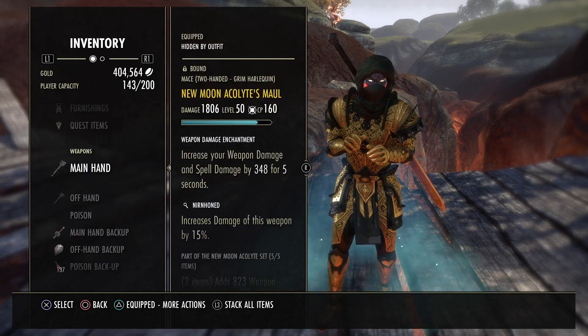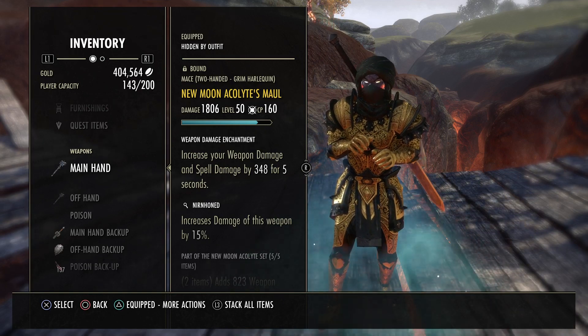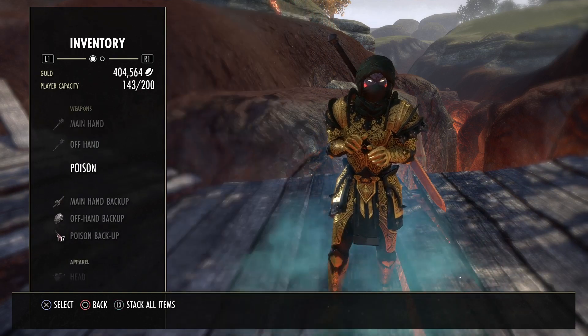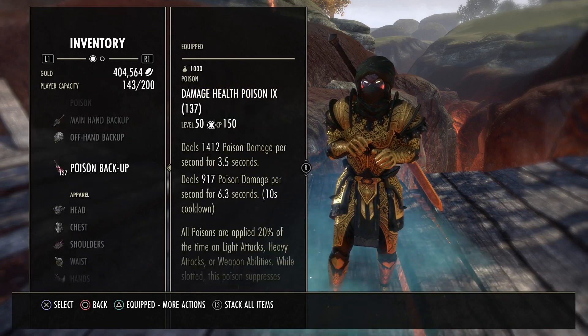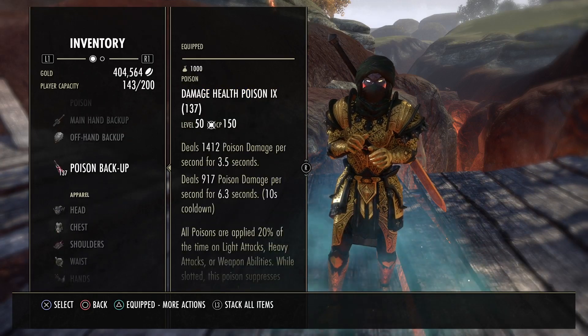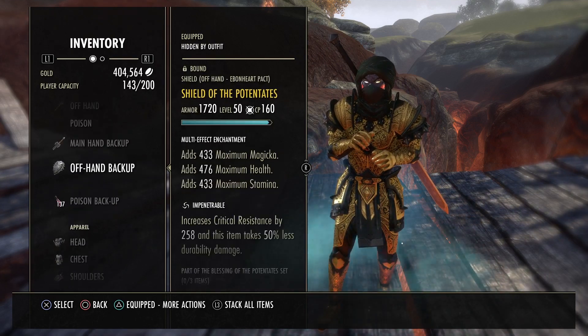The enchant for the front bar is just weapon damage. I feel like you have better use out of it being on your front bar than your back bar because you're not light weaving on your back bar that much — it's just for tanking and survivability. And I just use double dot poisons. You could run a shock glyph here if you really wanted to, but it's completely up to you.